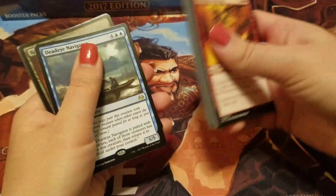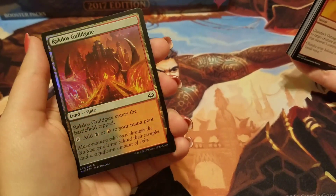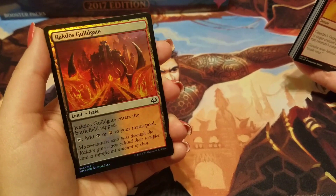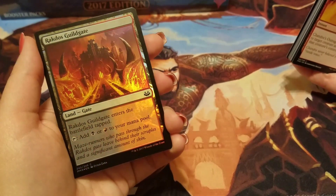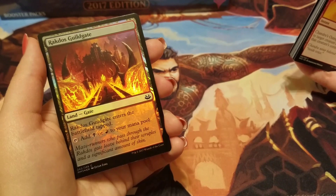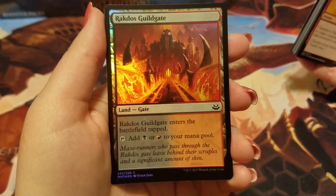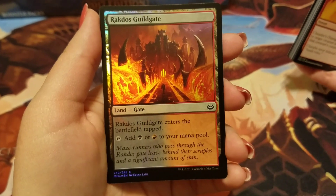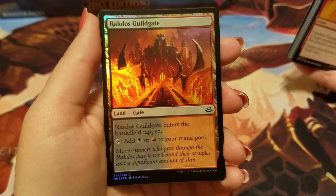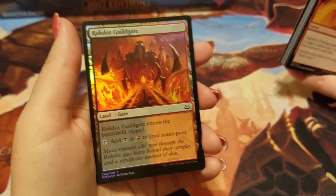And what's the common? Big winner. It's a land — Rockdose Guildgate. That's such a weird name. I know it's only a common, it's not really worth anything. 11 cents, and as a foil 27 cents. Didn't make your money back. Big winner.